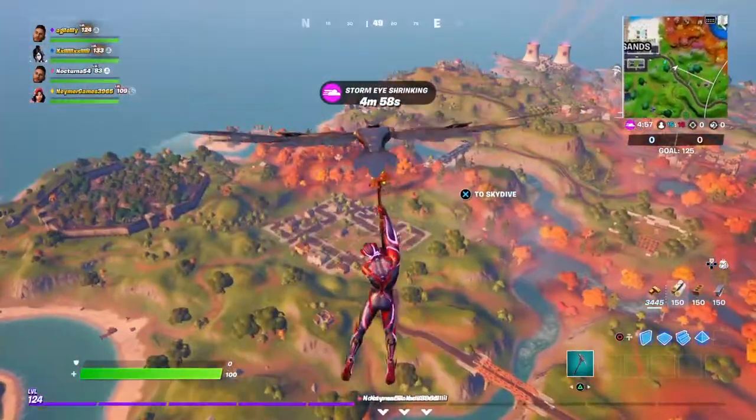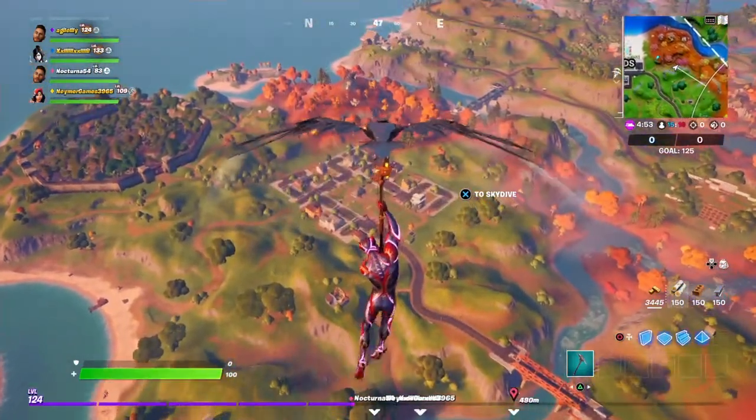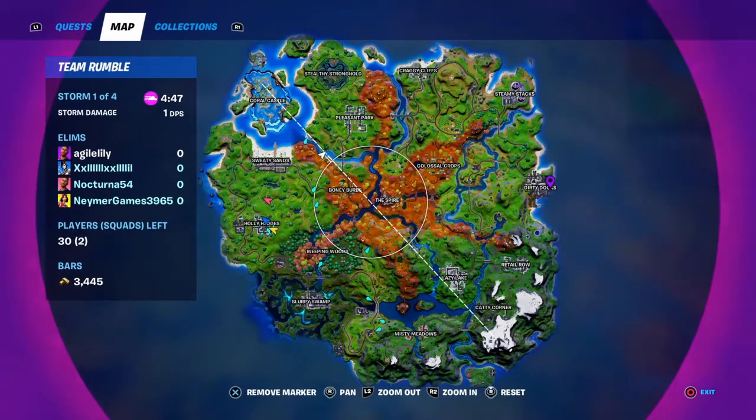For this challenge, all you need to do is get a goal with your soccer ball toy at either one of the goals in the Pleasant Park location, Holly Hedges, or Dirty Docks over here.